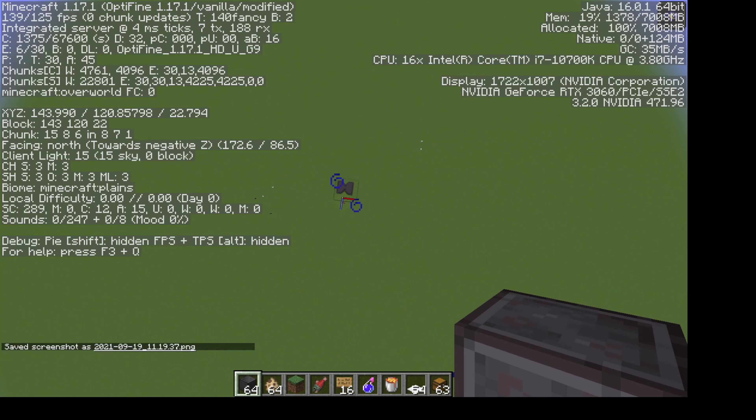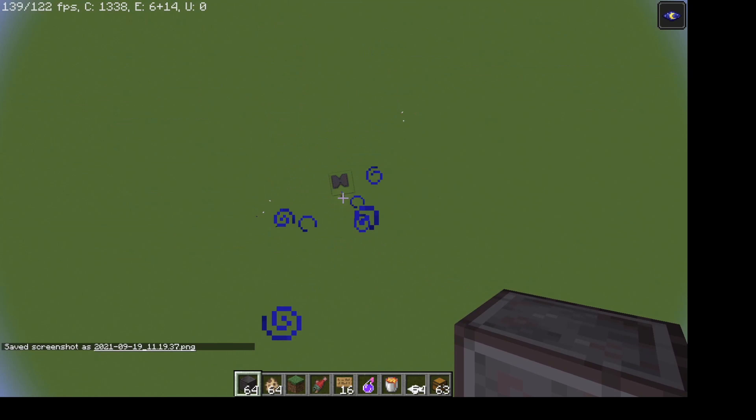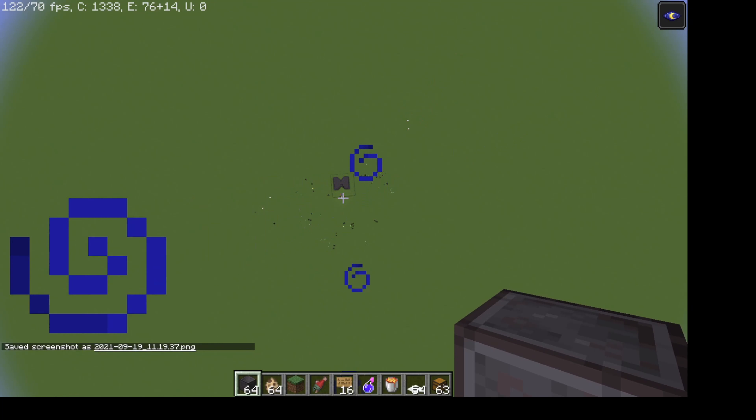As you guys can see, we are 120 blocks in the air according to my coordinates. So now I'm going to put it off of peaceful mode and we should see the mobs spawning.